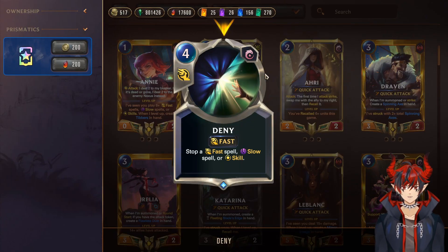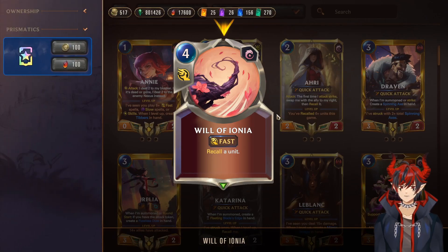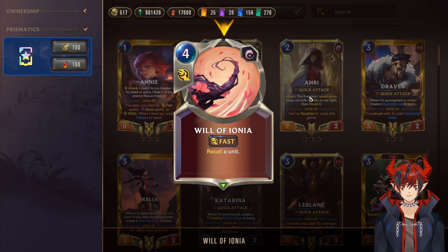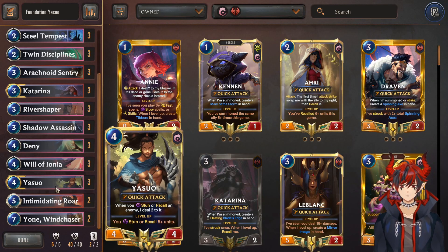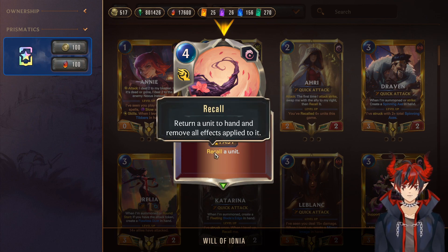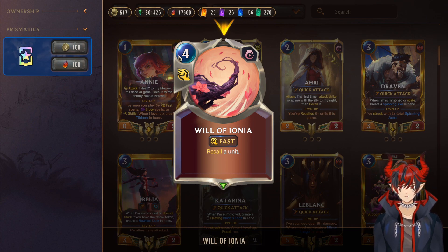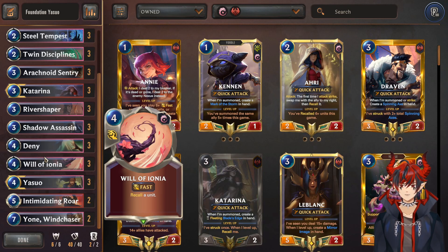We are in Ionia so we're going to run Deny — the strongest Ionia spell, one of the strongest spells in the game. Next we have Will of Ionia — recall a unit. This is really interesting because if we have Yasuo on the board and we recall a unit to their hand, he can actually damage them while in hand. If that would be enough to kill them, they die. It's a really interesting interaction that comes up every once in a while. And it's also nice if your opponent is playing a big 7 or 8-drop card — you just spend 4 to put it back in their hand.